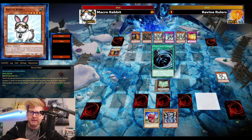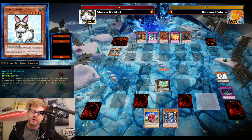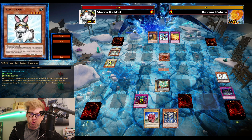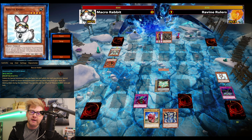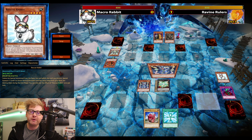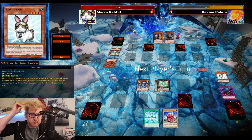Then again, how am I going to answer a Star Eater? Star Eater prevents things like Prison when it attacks and declares — very similar to Number 101 with a Lightning. Anyway, game number two: going first with a good hand — Rescue Rabbit for Laggia, probably with double Sabersaurus since I already have one in hand.